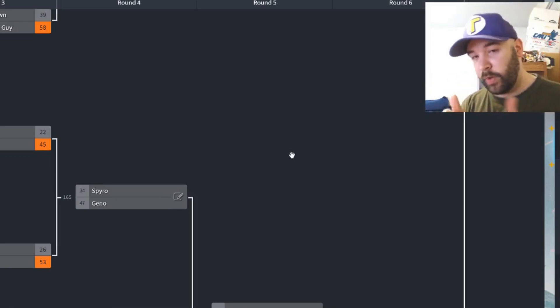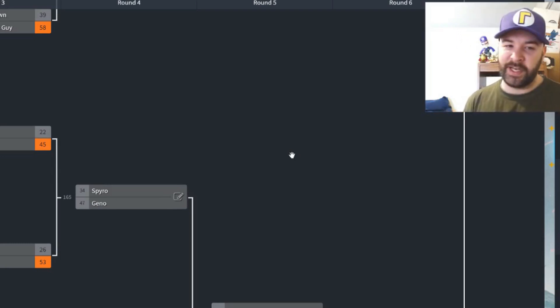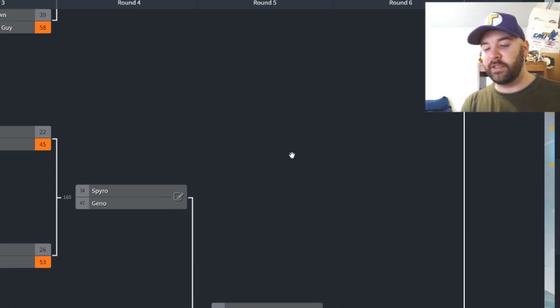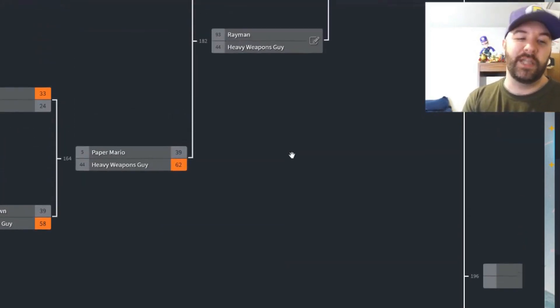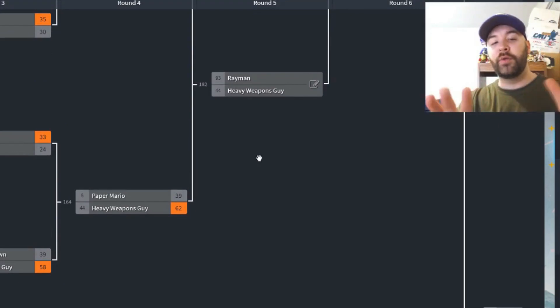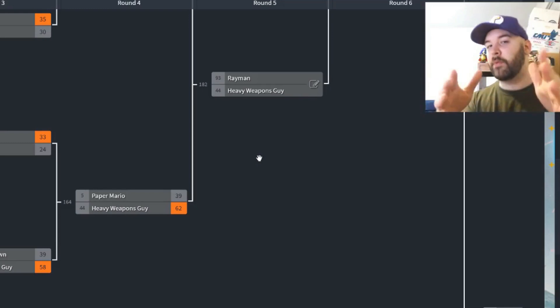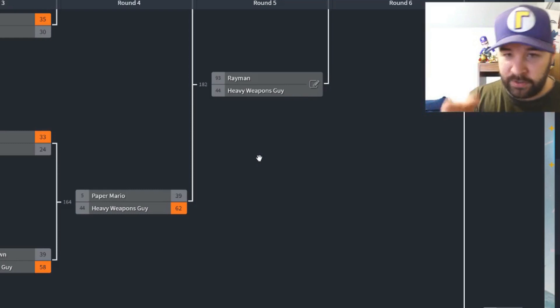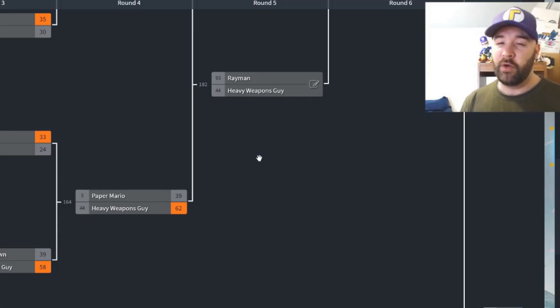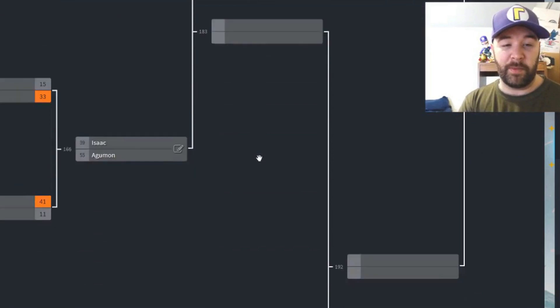Let me go over the results from last week really quickly, which I thought was a pretty good matchup. The matchup was Paper Mario from Paper Mario taking on Heavy Weapons Guy from Team Fortress. And it wasn't necessarily close — maybe a little bit of a blowout. Heavy Weapons Guy picked up the win, 62 votes to just 39 votes for Paper Mario. So Heavy Weapons Guy moves on further in the winner's bracket. However, Paper Mario takes his first loss and drops to the loser bracket.